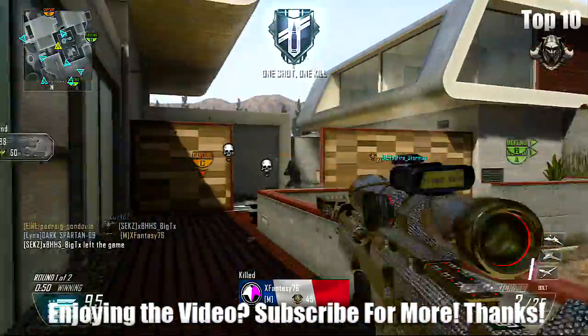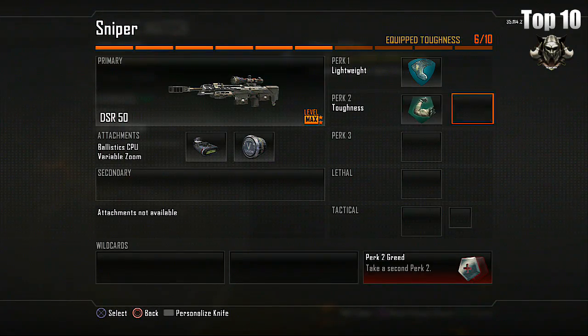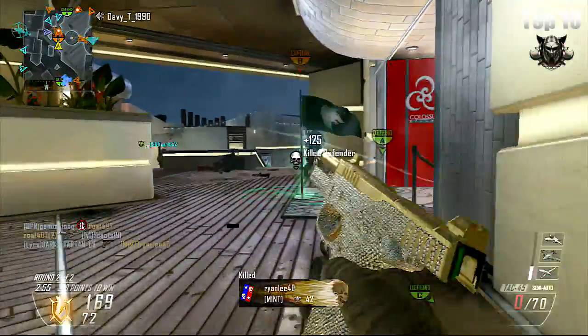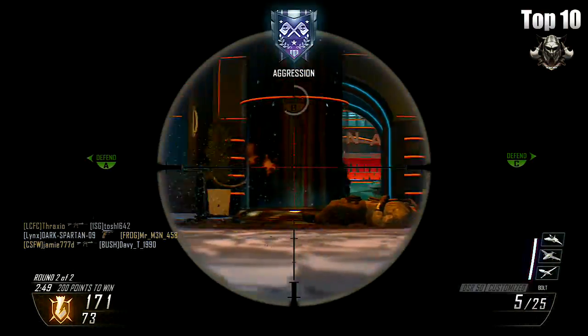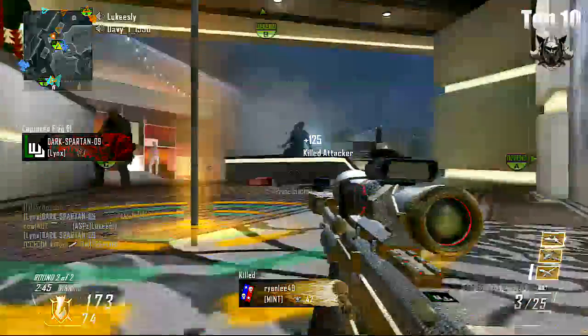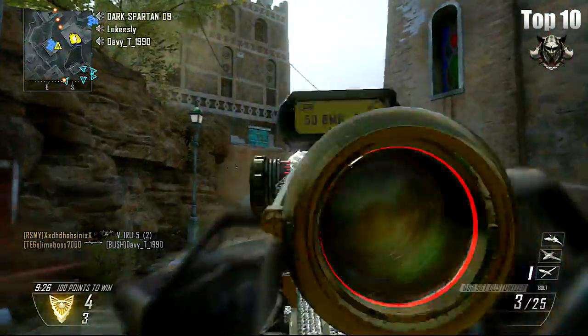For our next two perks we'll be adding speed and accuracy, so we'll be taking Fast Hands and Toughness. Fast Hands is going to make sure that we can be fast with our secondary weapon and our equipment, whereas Toughness lets us stay on target with our shots even when we're being shot at. These two perks also make us very well suited to switching guns if we need to. So if we ever run out of ammo or need a better gun, these two perks allow you to get it fast and stay on target.